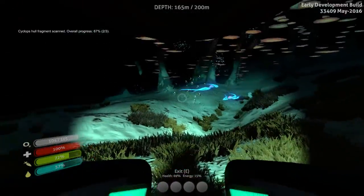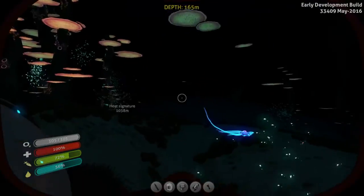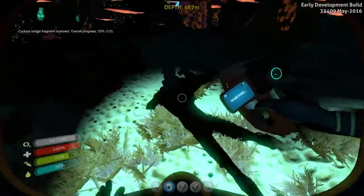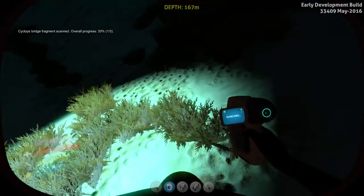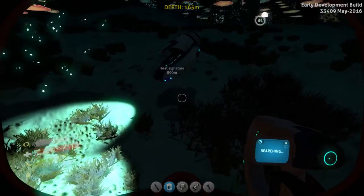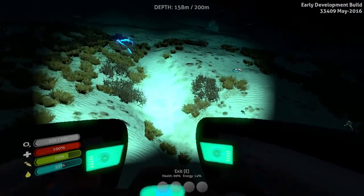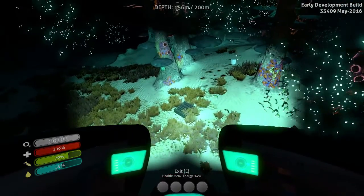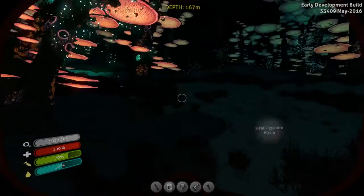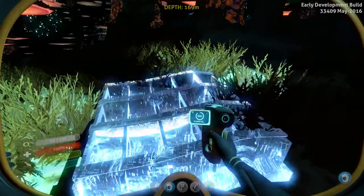One more of those — I wonder if they're all over the place. One of these jelly rays actually trying to hurt me? Cyclops bridge fragment, that's what I'm talking about. There's another hull fragment right here. There's a creature egg. By the way, those creature eggs I put in the aquarium — one turned into one of those things and I went and put it outside. I found two of the eggs I dropped a long time ago and they turned out to be rabbit rays, which is probably why that rabbit ray was stuck in my house.